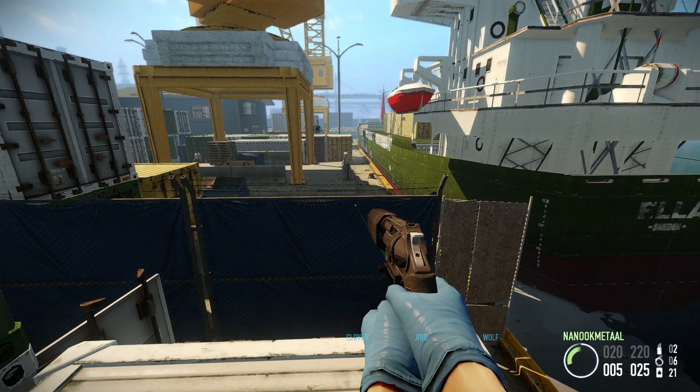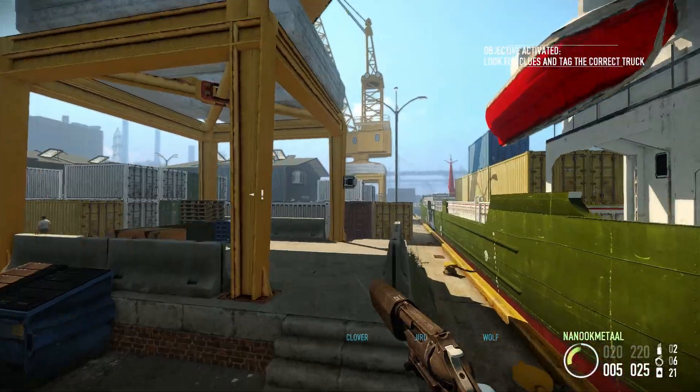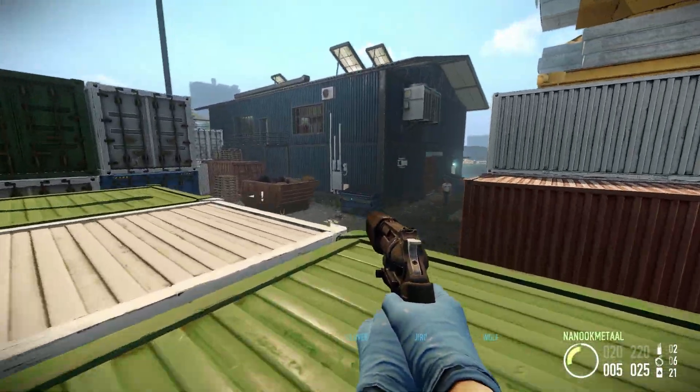The hardest part is right over here — getting over this fence. But there is a concrete block on the other side, so aim for it and you will make it without touching the ground every time. The next thing you can do is either use a flying fox that you have to buy through the assets.